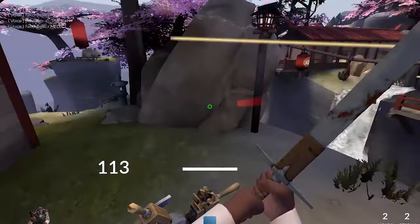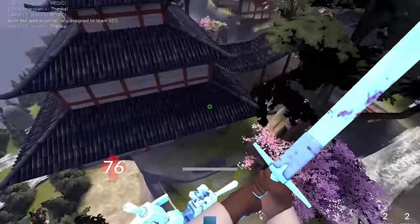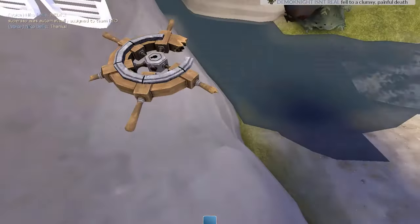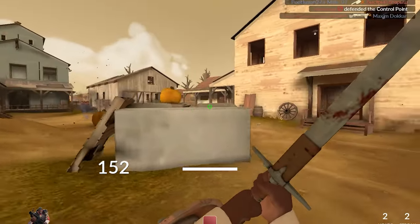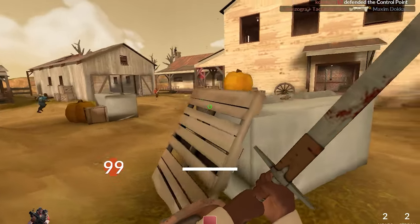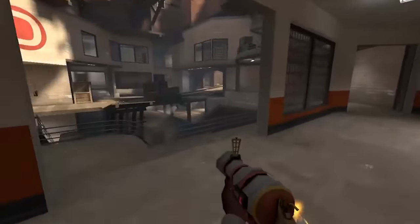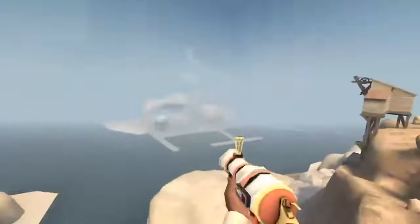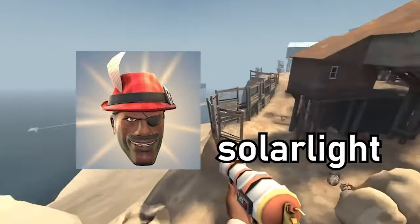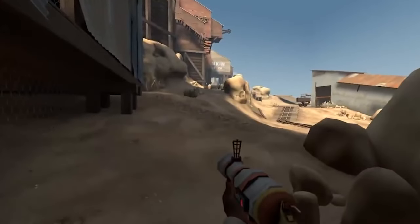In this clip, I'm getting rushed on by a scout, but thanks to my trimping skills, I'm able to make a clean getaway. Having a full charge available for getaway really helps your sustainability, but stuff like this is very hard to do. The amount of skill it takes to pull off the fabled upward rollout is huge. One of the few people who ever does it is Solar Light, a legend in the TF2 community and undoubtedly the most popular Demo Knight player out there.